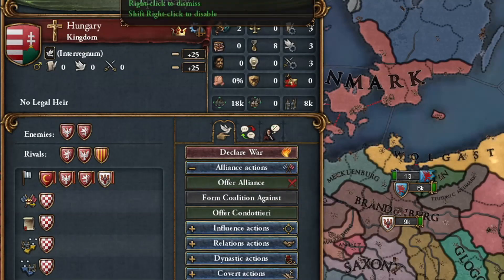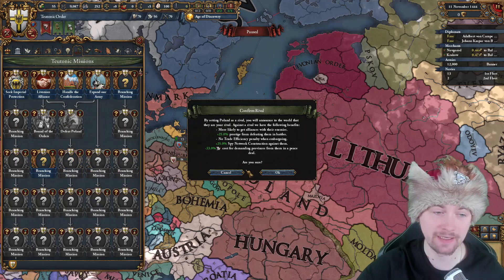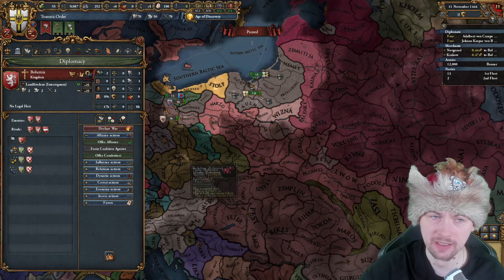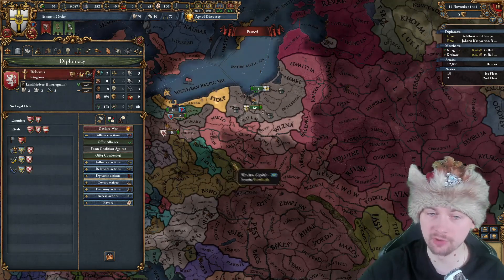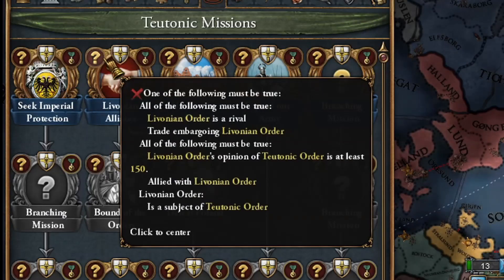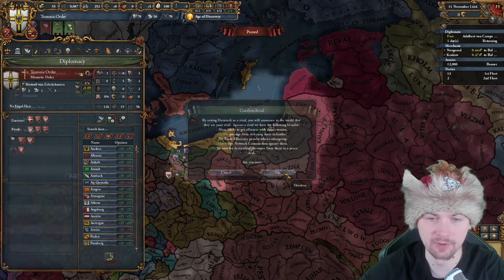First things first, I'm going to pick up my rivals. We have to definitely rival Poland because the main part of our mission tree is about defeating them, and I cannot unlock most of the branching missions without that. That should help me ally either Hungary or Bohemia to defeat Poland. I'll go for Bohemia because they have the same amount of troops. I'm also going to ally Livonian Order because there's a mission to vassalize them, which will be very useful. The other rivals will be Lithuania and Denmark.